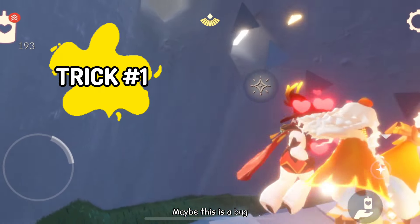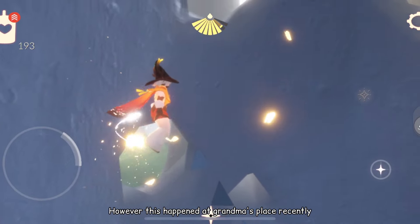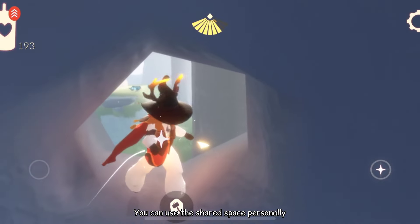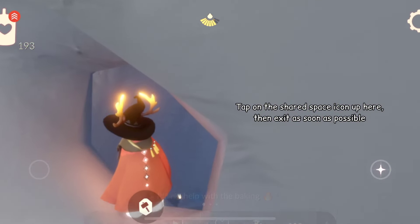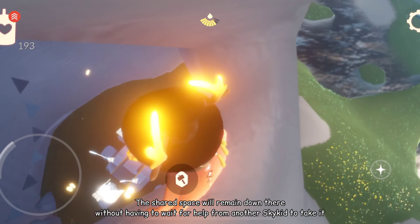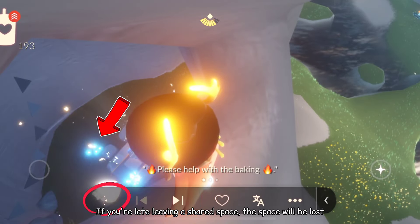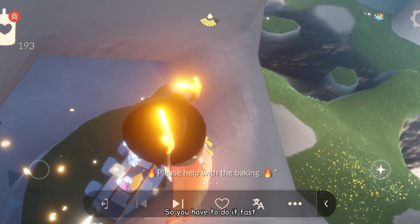Trick number one. Maybe this is a bug. However, this happened at grandma's place recently. You can use the shared space personally. Tap on the shared space icon up here, then exit as soon as possible. The shared space will remain down there without having to wait for help from another Sky Kid to take it. If you're late leaving the shared space, then it will be lost. So you have to do it fast.